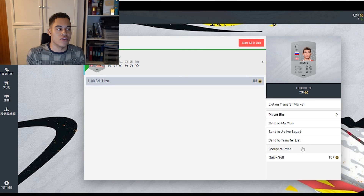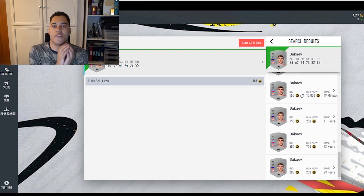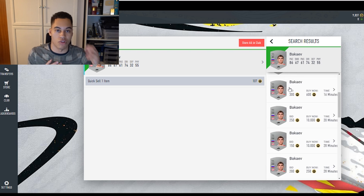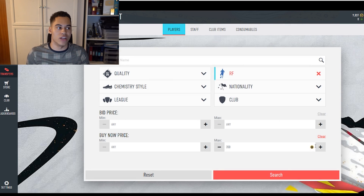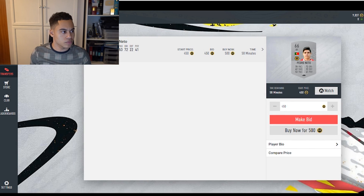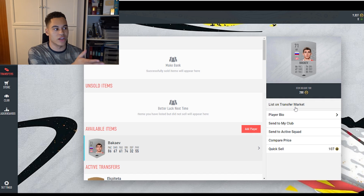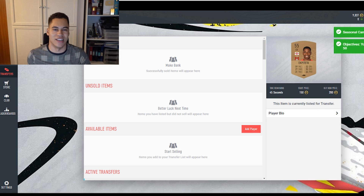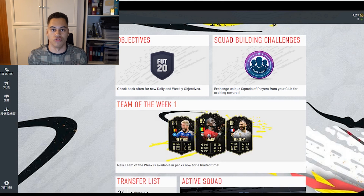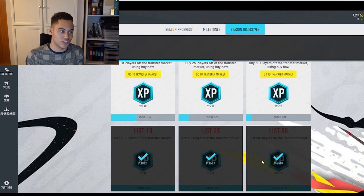The next trading method is the right forward method. By default there aren't many right forwards on FIFA at all. This particular player is actually a right winger, not a right forward. If you search right forwards and look for the minimum buy now, it's around 500-550 coins, so if you pick one up under that you're making profit. I got this guy for minimum price, 200 coins, and I can list him for 550 because one of the SBCs requires a right forward and a left forward.